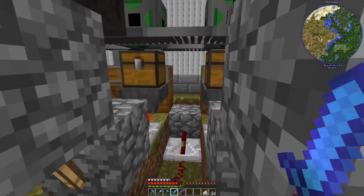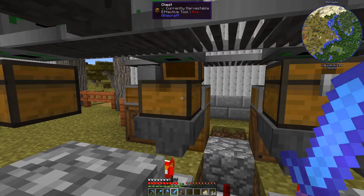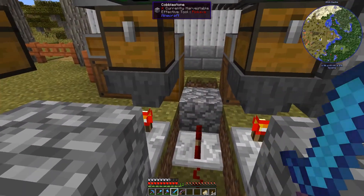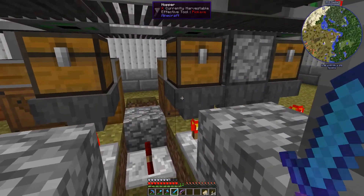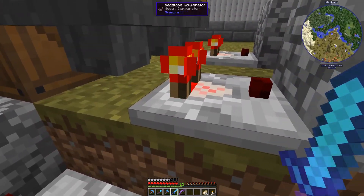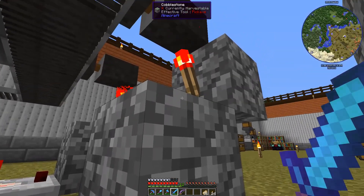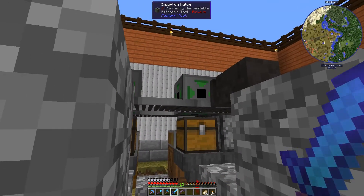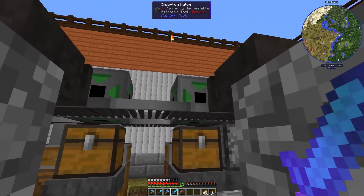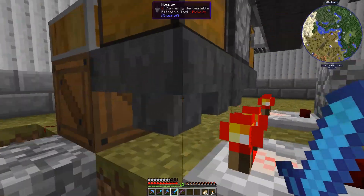So what I did is I have a hopper — this one is full of gears — but if this hopper runs out of gears, the comparator will turn off, which will turn on the pulse piston. When a gear drops by, it will be pushed inside the insertion hatch, go down into the chest, and filter into the hopper.